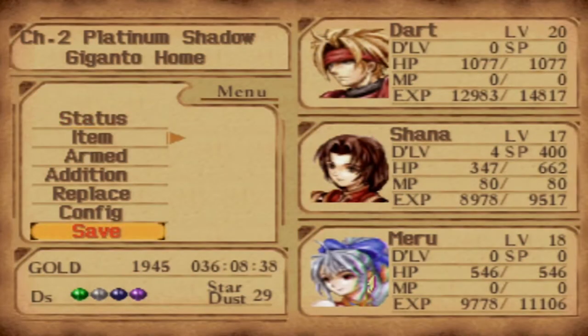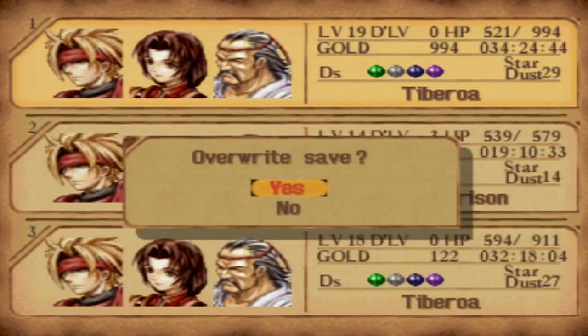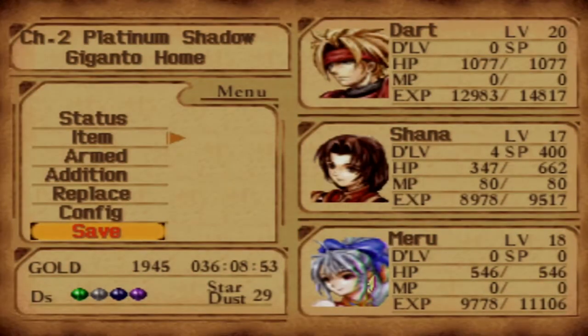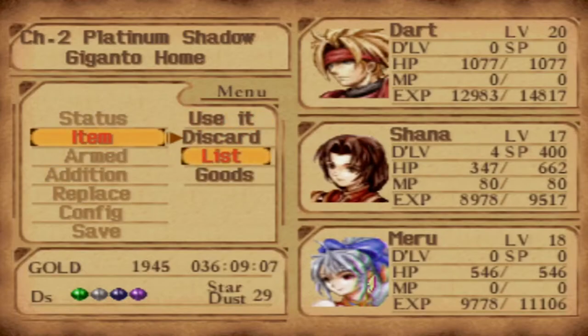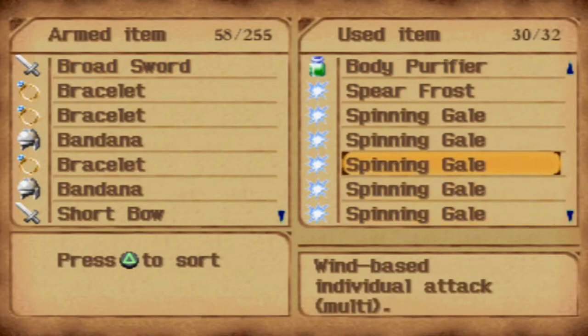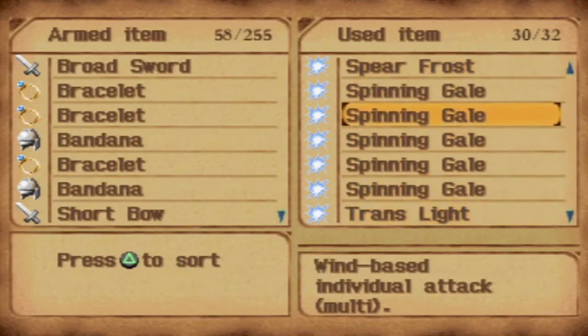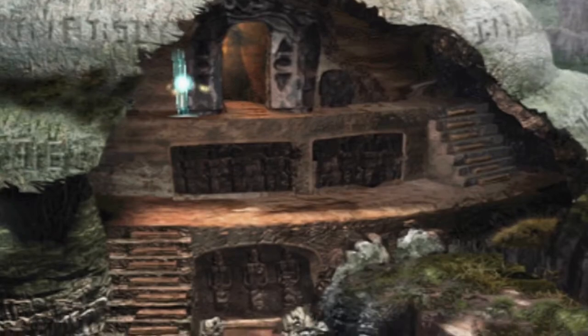Here's something I only recommend if you want every single thing you can possibly get as early as possible: I am about to do the upcoming boss fight as many times as necessary to get an item. There is a one-in-four chance of each person dropping an item that you don't get until very late in the game. Before we go into this fight, I want to show you what I went and did — I got a bunch of Spinning Gales from Lohan, and I also have a Trans Light that's going to be very useful in this fight. We're gonna need those Spinning Gales. Let's continue and follow our friend Hatchel.